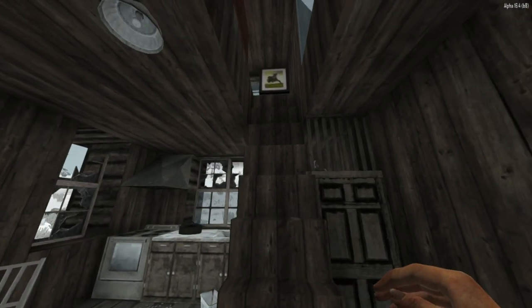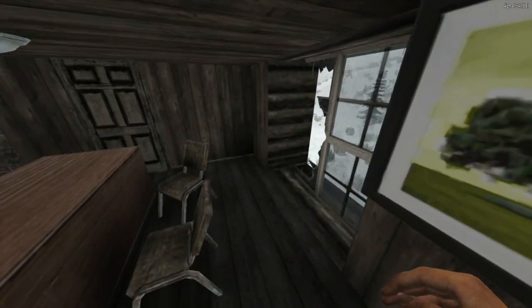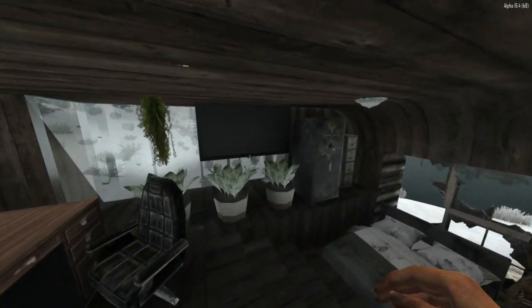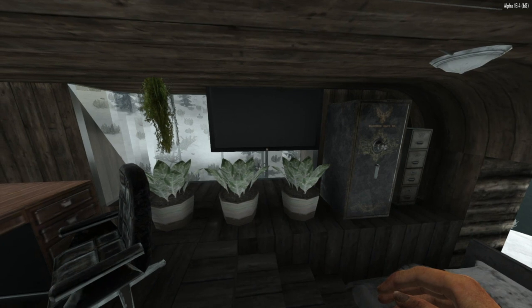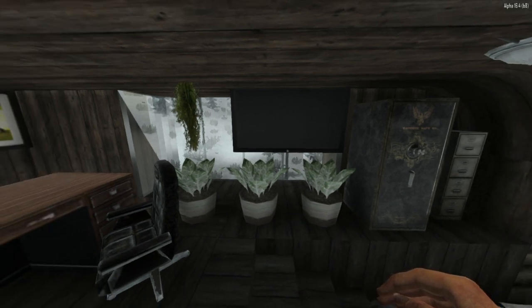Going upstairs, here's a set of loft stairs that I was talking about earlier. As we go up, here's the office area. Going around back, here's the greenhouse. I wish they would add more than one type of pot of plants. But from my understanding, they're adding a lot of stuff like paintings — right now we only have two paintings, but that will change soon.